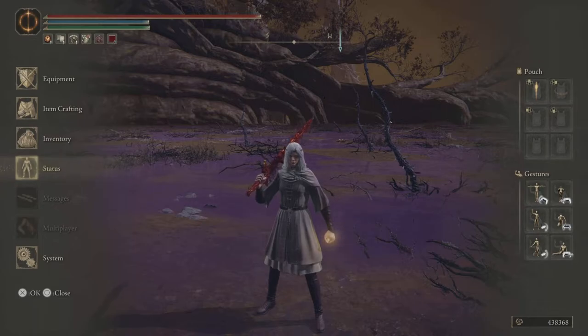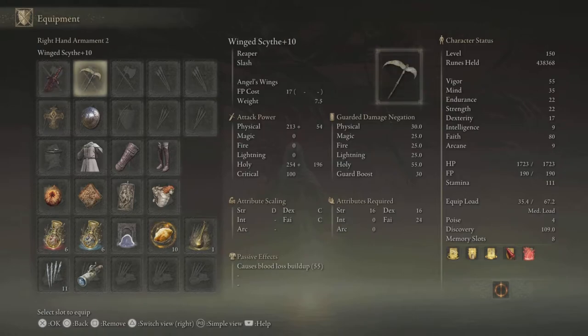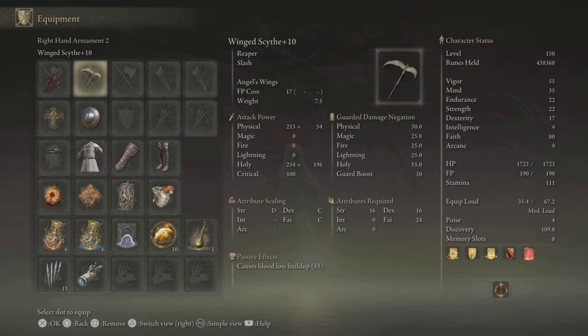Without further ado, getting into the equipment: Blasphemous Blade plus 10, because this weapon is amazing; Winged Scythe plus 10, because it's just a solid all-around weapon. Now I bet you're wondering why these weapon choices. The Blasphemous Blade does fire damage as compared to holy, and I've found that holy damage late game is terrible — because for some reason they made a bunch of end game bosses super resistant to holy, if not immune. In fact, from what I heard, holy damage actually heals the final boss since he's immune to it. So the Blasphemous Blade does physical and fire damage, which is a great alternative.